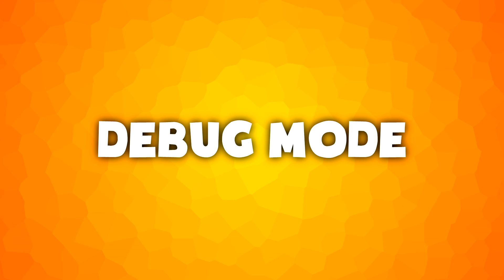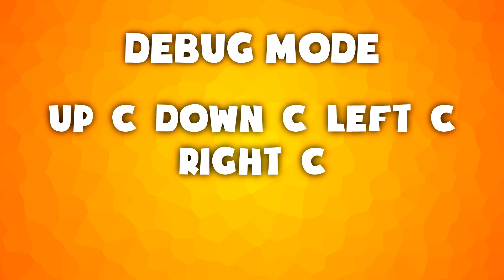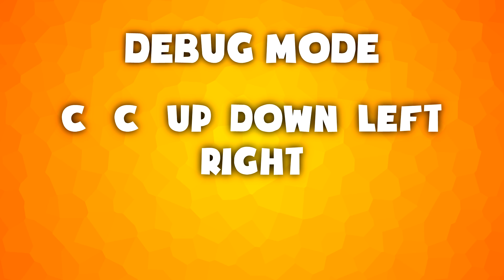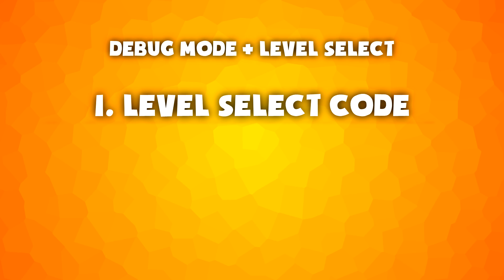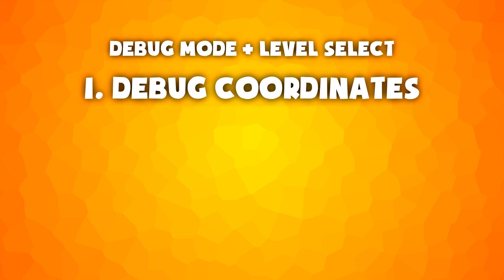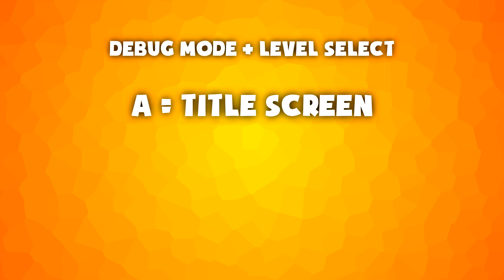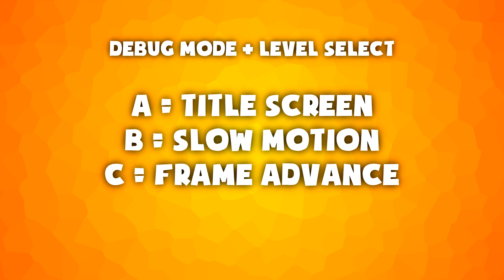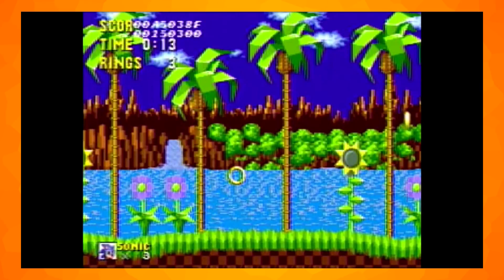There's also a debug mode accessible through a different code. You can either use up C, down C, left C, right C, or C C, up, down, left, right — you decide. Once the code has been entered, hold A and press start like with the level select code and keep A held until Sonic appears. If you'd like to use both codes at the same time, input the level select code, press any direction on the D-pad and then enter the debug mode code. With the debug mode you can have debug coordinates, infinite time, invincibility and a sprite counter. Also in the pause menu you can press A to go to the title screen, B to enable slow motion and C to enable frame advance. Pressing B in-game with this code enabled will enable placement mode. A allows you to move forward by one object, A and C will move backward by one object and C will place the object.